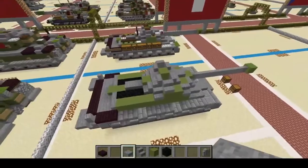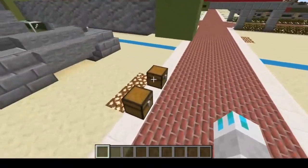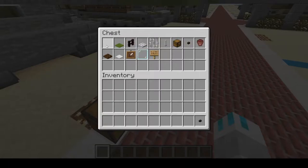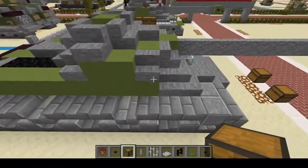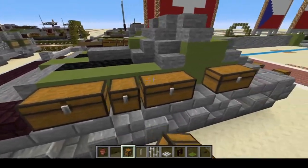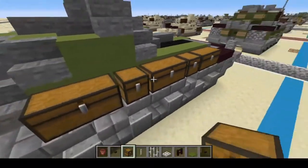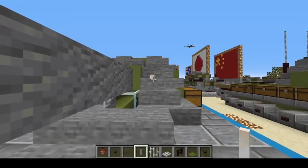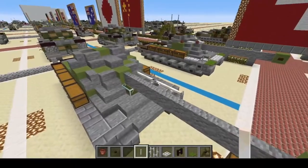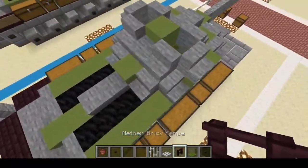That will complete the base build of the Panzer 58. Now it is time for cosmetics. You're going to need: polished blackstone button, green carpet, nether brick fence, iron trapdoors, iron bars, androd, chest, dark oak button, and flower pot. For the chests — these are pretty easy — starting from this green block we're going to go one, two, one, two, one, two, and one, one, on both sides.